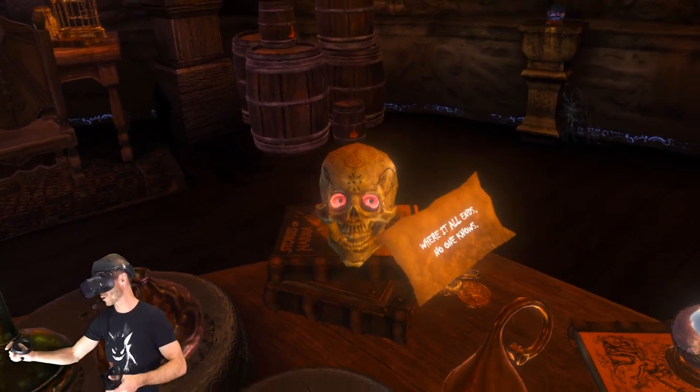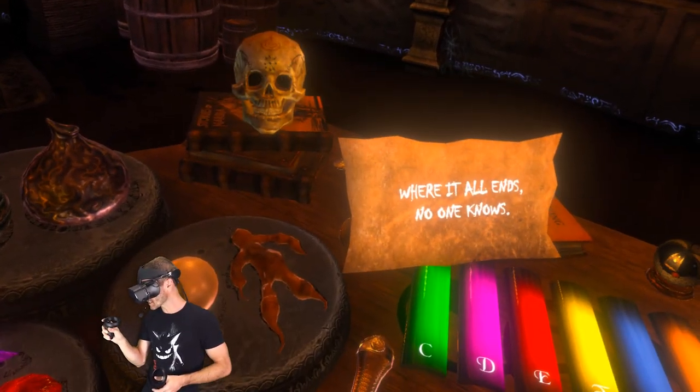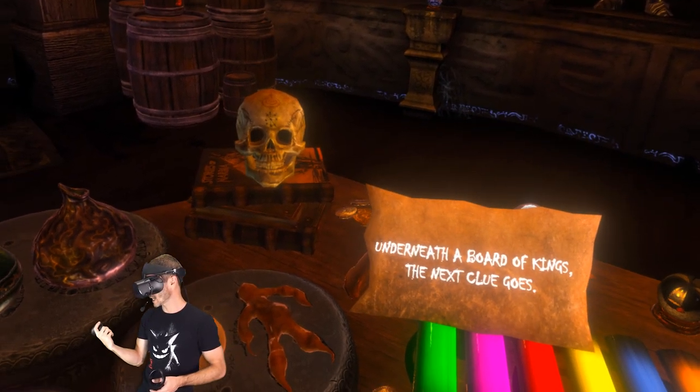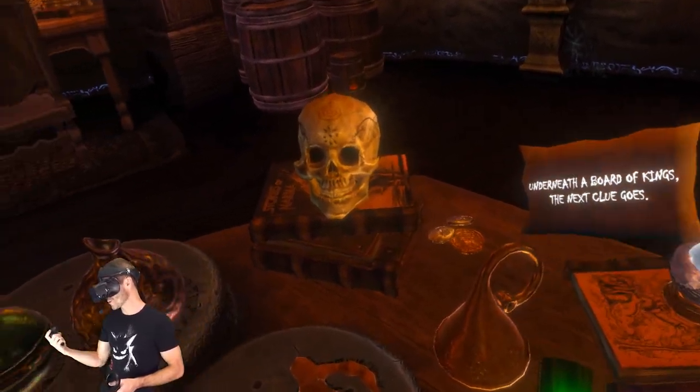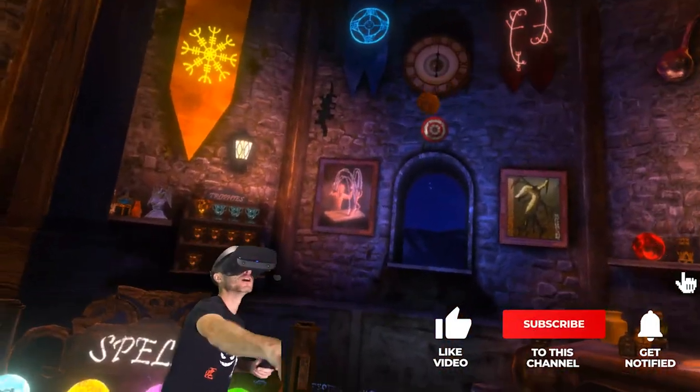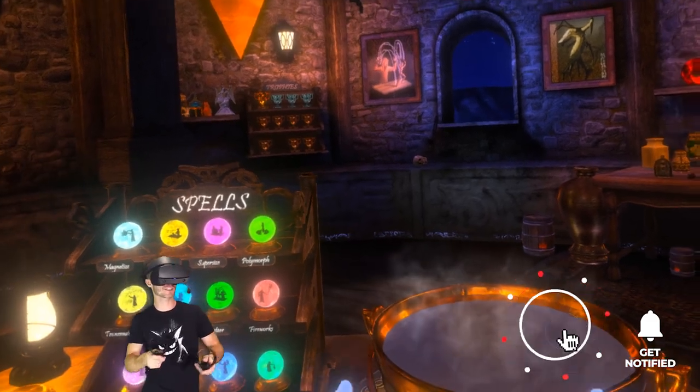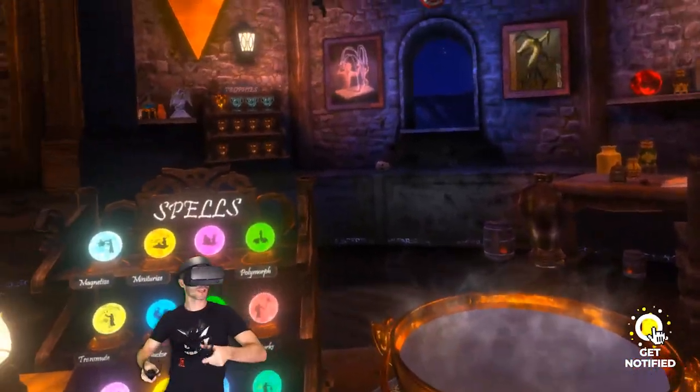Hang on a sec. He's got a little card over here. Where it all ends, no one knows. Underneath a board of kings, the next clue goes. You crafty devil. I tried to get him out of the window. He's gonna zoom back in a minute. He'll be fine. He'll be alright.